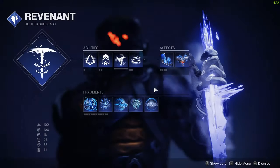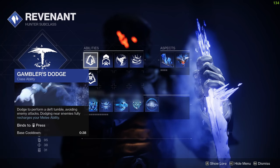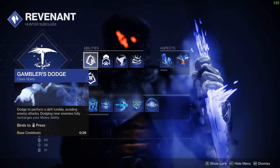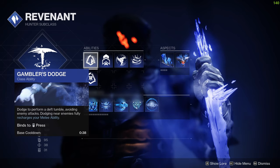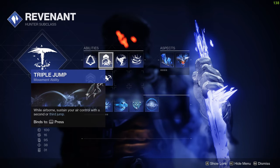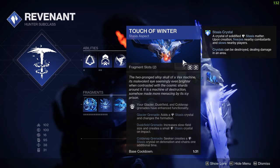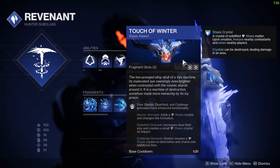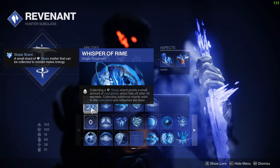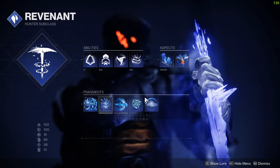Let's start, as per usual, with the abilities. Obviously you can't change anything there. I'm running Gambler's Dodge because melee feeds into refresh of grenade and my class item. You need the class ability to actually get the buff from the exotic, which we'll talk about later. I'm running Dusk Field because, combined with Touch of Winter, it's really strong. That additional shard really helps you to get your grenade back as soon as you can, especially if you start shattering crystals, which feeds into Whisper of Shards.